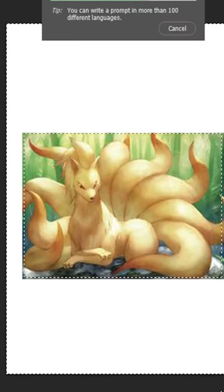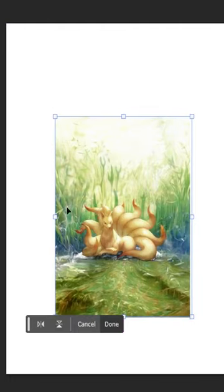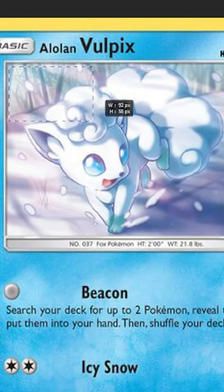Then we move over to Ninetales, easily the most majestic Pokemon there is out there, and with this scene, I think it captures the essence of Ninetales perfectly. Then we're going to move over to the Alolan version.